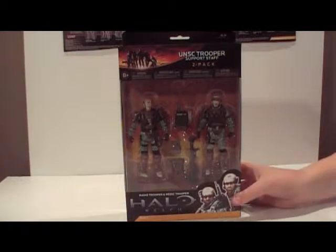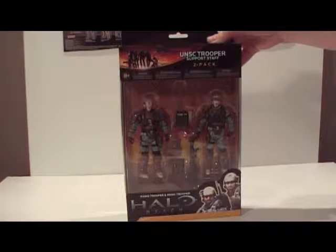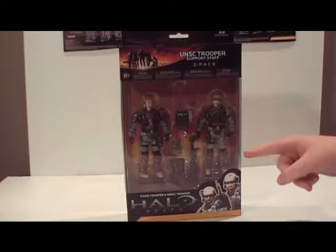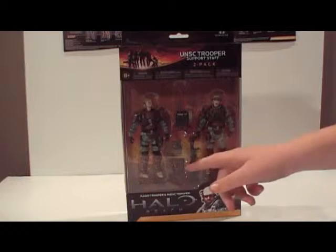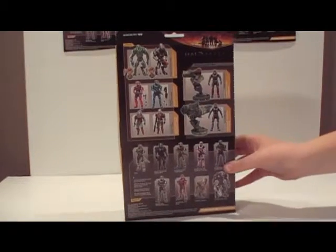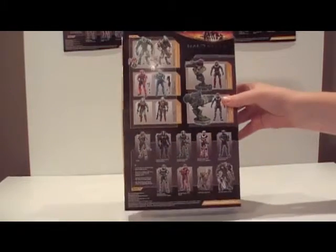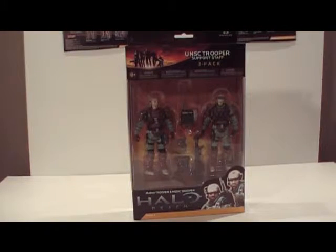Hey guys, it's Macklin here. Today I'm reviewing a UNSC Trooper 2-pack. As you can see, you get a radio trooper and then just a normal trooper. You get a radio backpack and a normal backpack, with a magma and a shotgun. On the back it shows all the Season 3 2-packs, warthog upgrades I believe that's what they're called, and then all the single figures. I'll open it and show you what it can do.